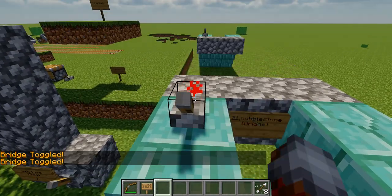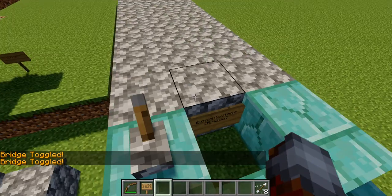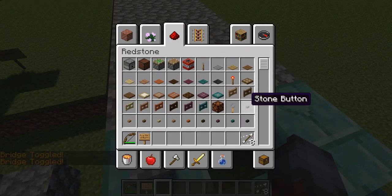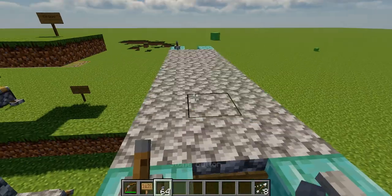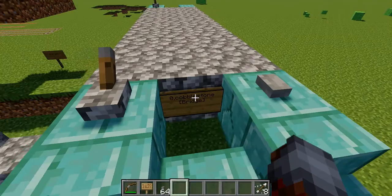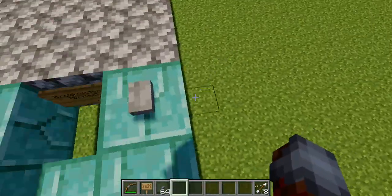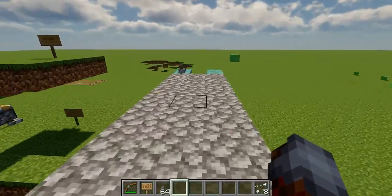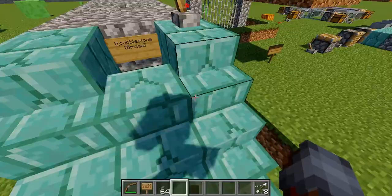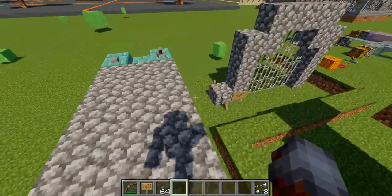This can also be activated by redstone — it's super awesome and fun. You might want to do buttons instead — screw levers, do a button — have the bridge reappear after a few seconds. Do some sort of crazy redstone contraption where you can press a button and have a delay, have extended redstone so that the bridge stays gone for even longer. I don't really know, I don't really care — it looks super cool, and it is up for you guys to use.